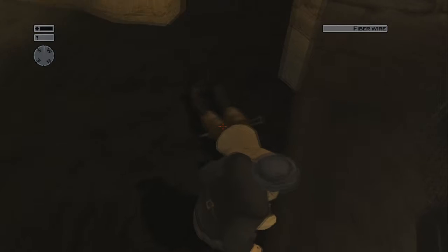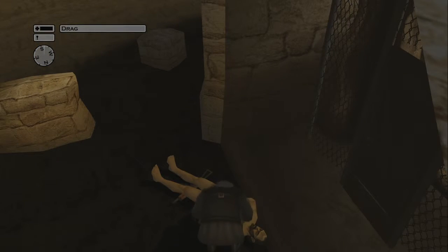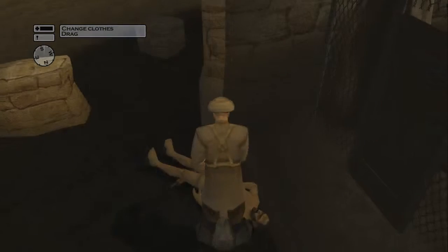Then you take him out, and we're going to take his uniform and his AK rifle. Don't worry, there's no other guard here so no one should be able to spot him.